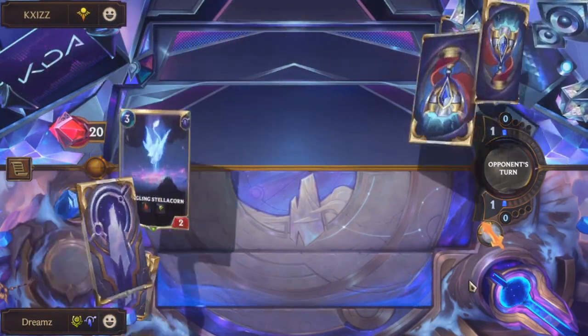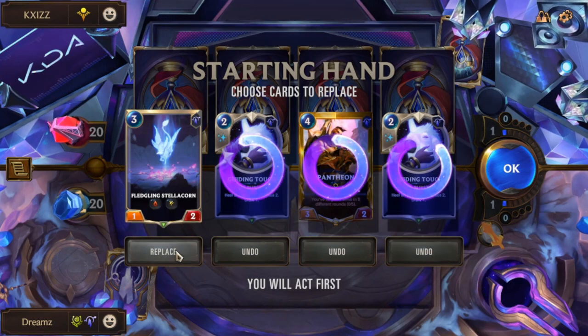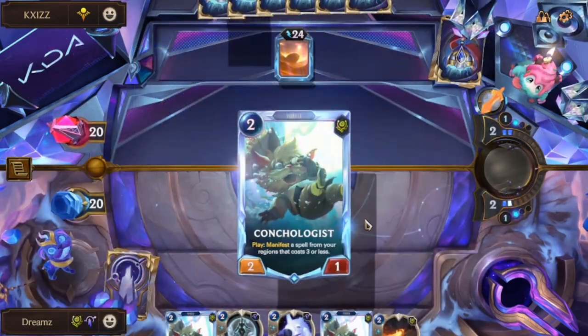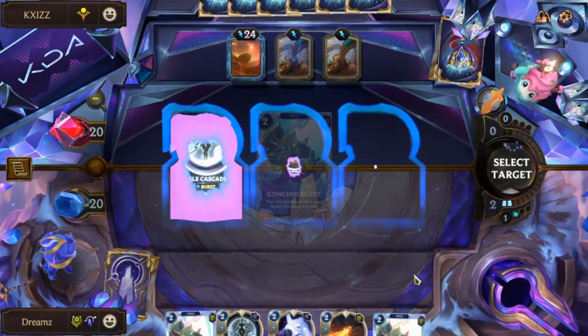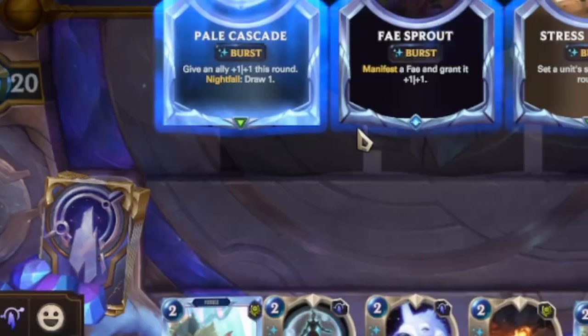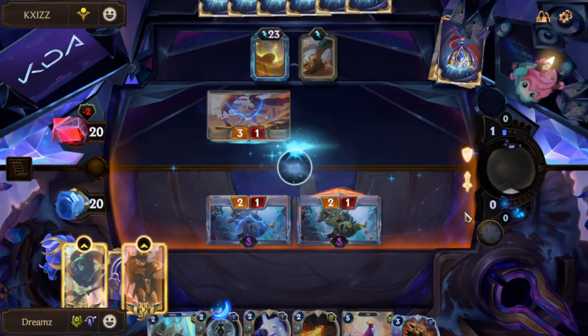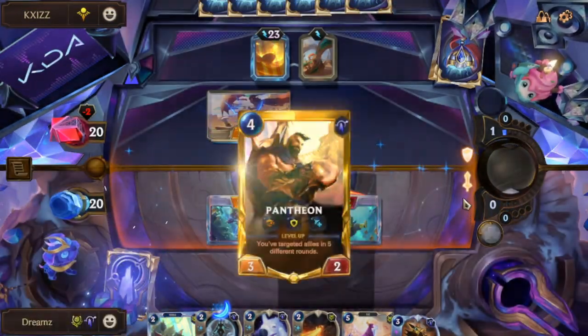Match 1 is against Monoshurima. Round 1 I got nothing, and for rounds 2 and 3 I used my Conchologists — I drew all 3 of them somehow — and then wished for some damage on round 3.